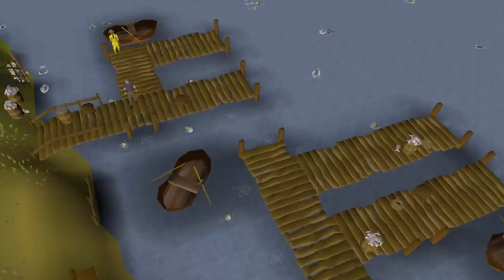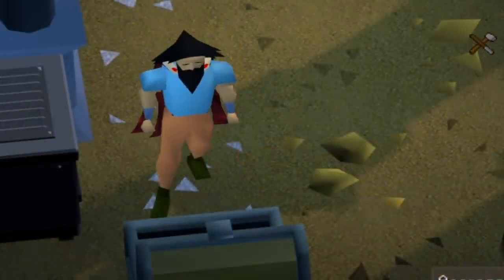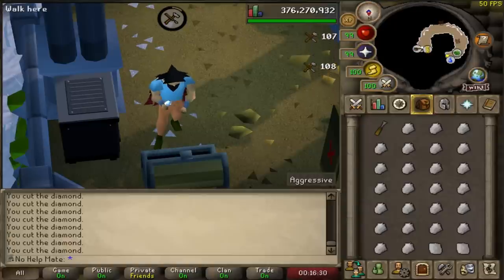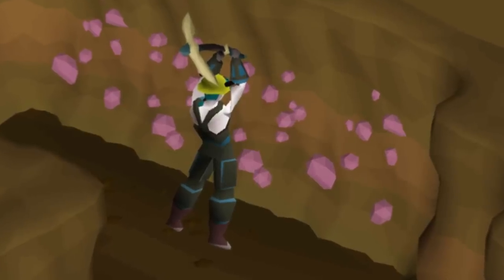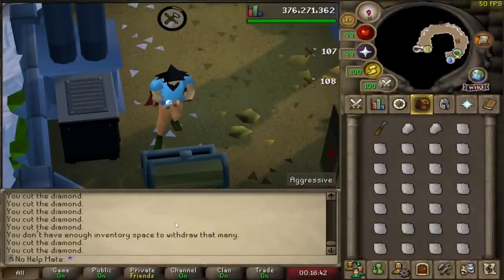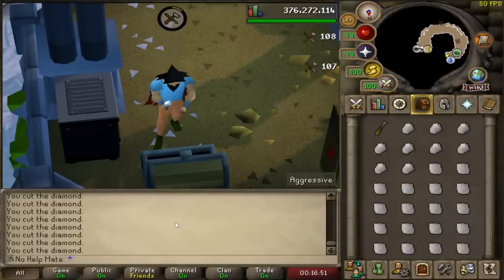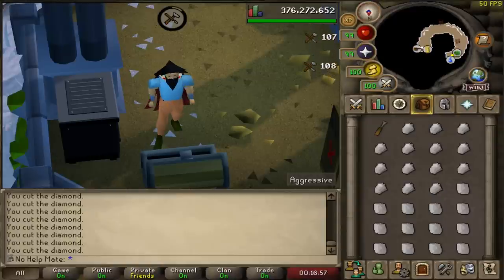One of my favorite parts about playing the Ironman game mode is you do random training methods that you would never do on a main account, not like fishing sharks or swordfish. Why would you ever do that on a main account? They're not worth too much money and the fishing experience is terrible. But on an Ironman, you're there for the actual resource itself. I personally really enjoyed the slow methods like chopping yew trees, fishing Carambowan, mining amethyst. I found all these very slow methods honestly really enjoyable, just to see at the very end how many resources you can stack up over time. If you can AFK, play another game for a few months at a time, the resources will stack up and you'll have a ton of them.